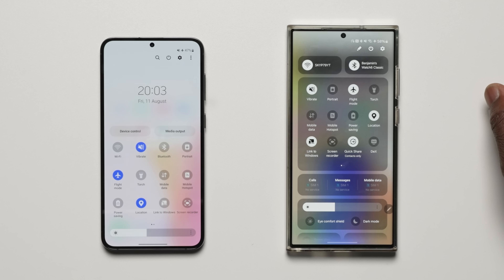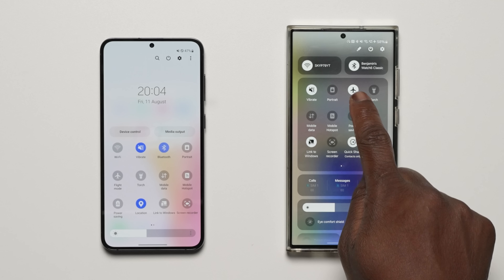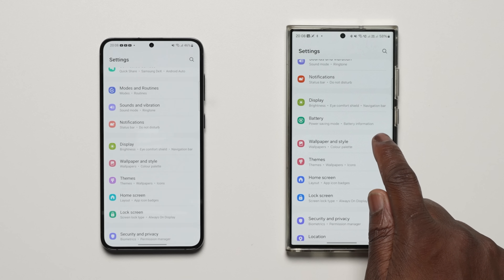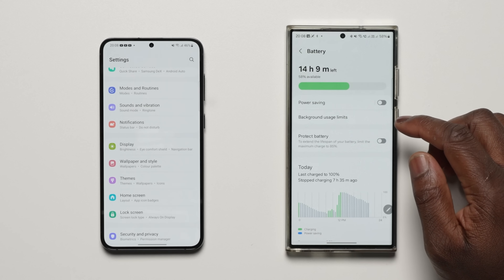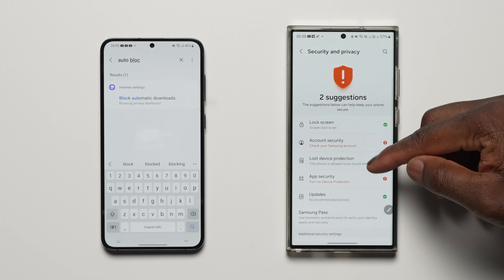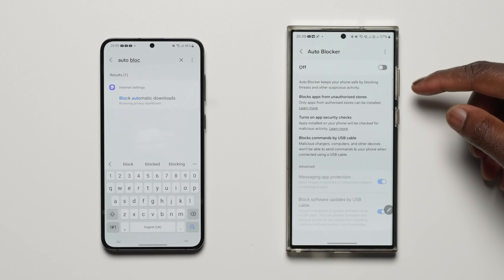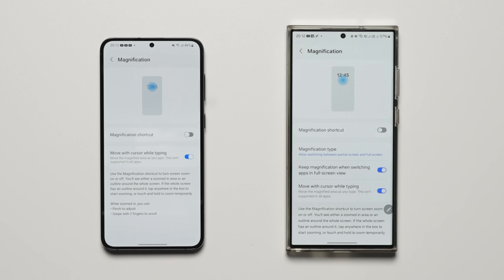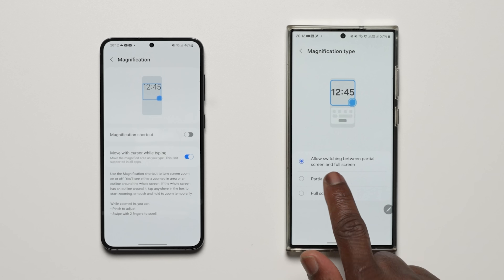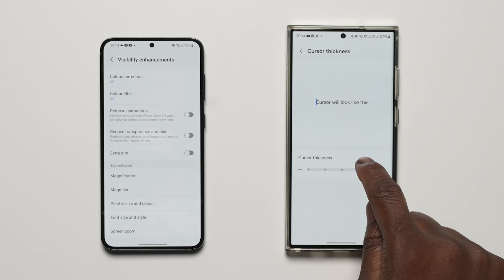If you turn on Wi-Fi and Bluetooth while airplane mode is on, your phone will remember this the next time you use airplane mode and Wi-Fi or Bluetooth will remain on instead of turning off. Battery settings now have their own top-level settings menu so you can easily check battery usage and manage settings. Auto Blocker provides an extra level of protection by preventing unknown apps from being installed, checking for malware, and blocking malicious commands sent via USB cable. You can also customize how your magnification window appears — choosing full screen, partial screen or switching between the two — and increase the thickness of the text cursor so it's easier to see.